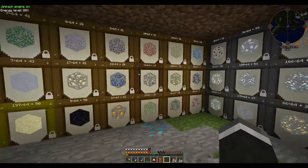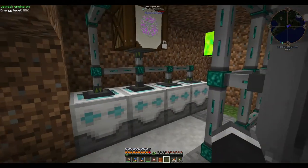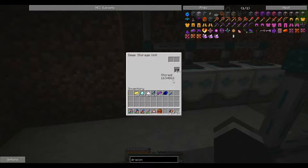This isn't everything that we get from the quarry. Back here I have deep storage units. You may remember me saying I wasn't going to collect up the stone and I put a filter for it. I decided about seven hours after I started the quarry that I'd collect up the stone. So we got 1.6 million stone in that time — after that seven hours. We would have had way more if we had done it in those first seven hours.